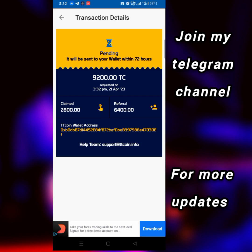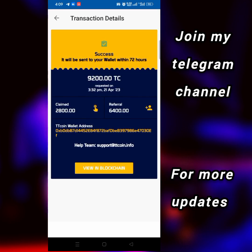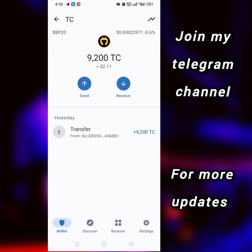So later on — the next day, actually, because this was at 4 a.m. in the morning — I went back to my account and found out that the withdrawal is now successful, even though they told us it would take 72 hours. As you can see, it's now showing as successful.